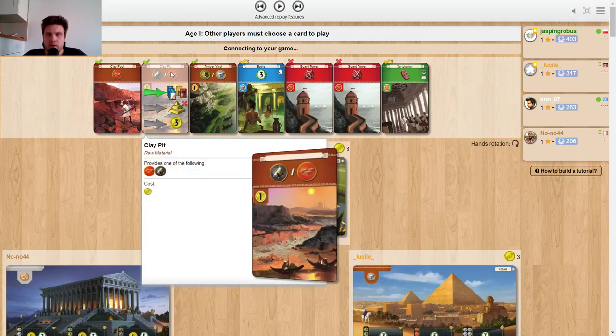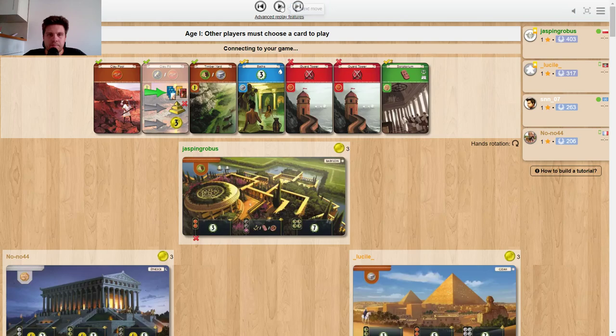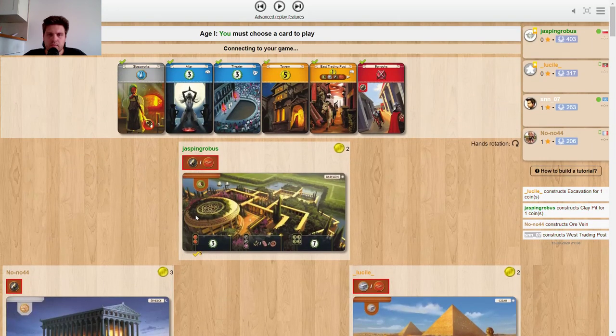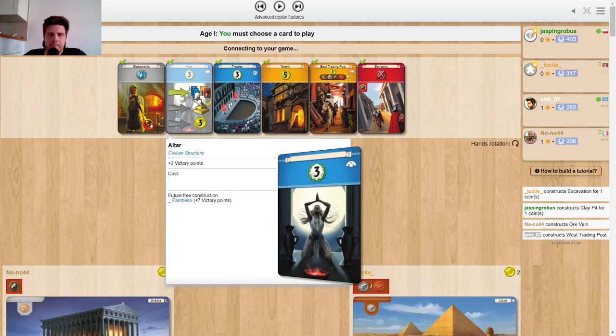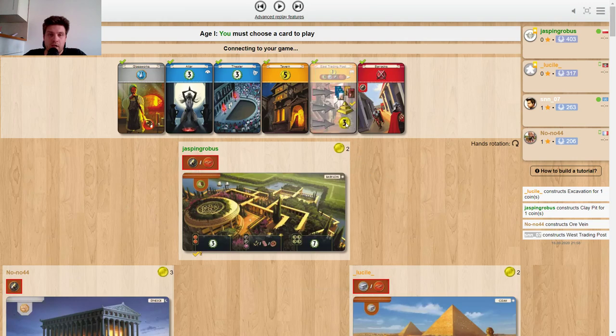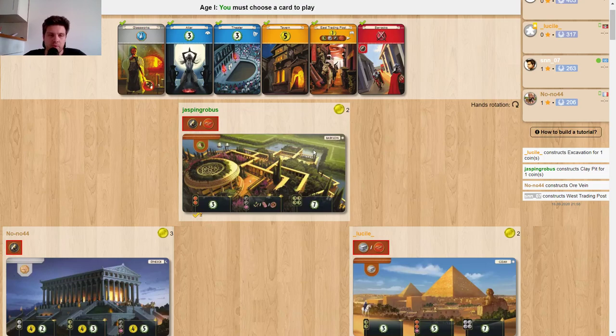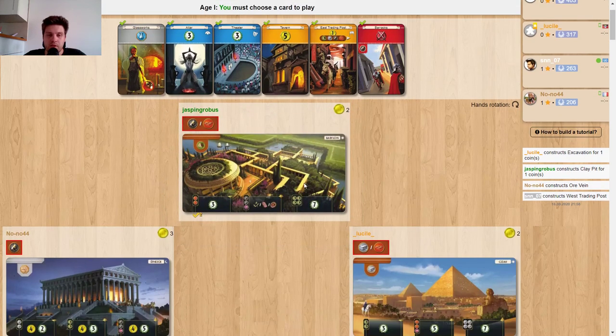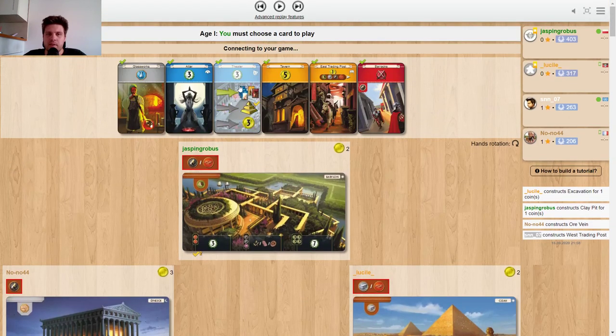We start with the best one — Clay Pit is amazing, really really good. On the second hand nothing too great. I was considering Altar, Barracks, Glassworks, Trading Tavern, and even East Trading Post — just a lot of stuff here. It's really hard to say what's best; it all depends on what type of game you want to play. I chose Altar in the end because of great memories playing it, and I can see all the picks except Theater probably being justified here.